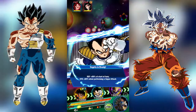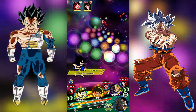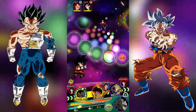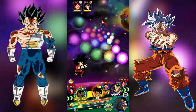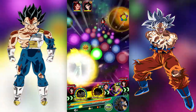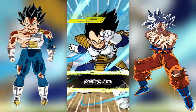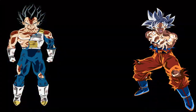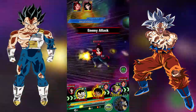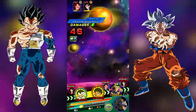There have been some rumors in the Dokkan community that the LR Goku could possibly be getting an EZA. I don't believe that those are true, but if they are found to be true, that would be quite incredible because I can't imagine how difficult they would have to make an EZA for an LR character. As we see here, the 16-bit Vegeta and Goku are both hitting for about 500,000 attack stat with no support on a 130% attack double lead.